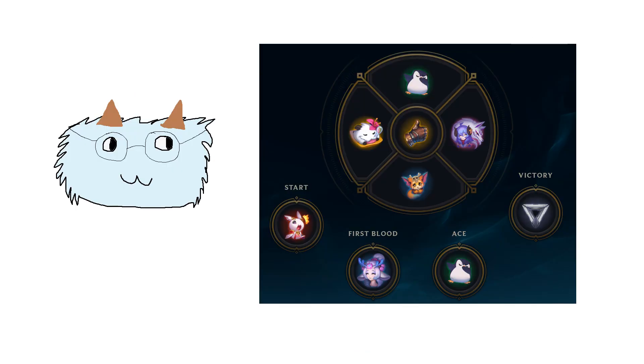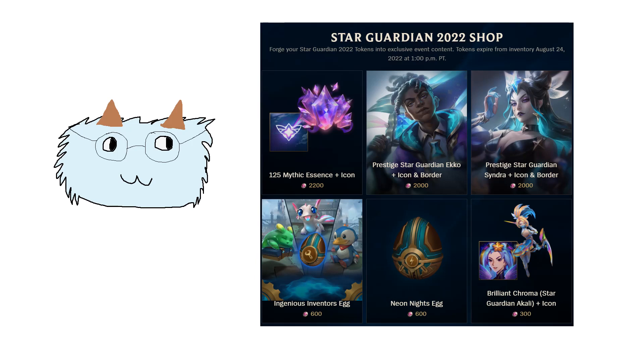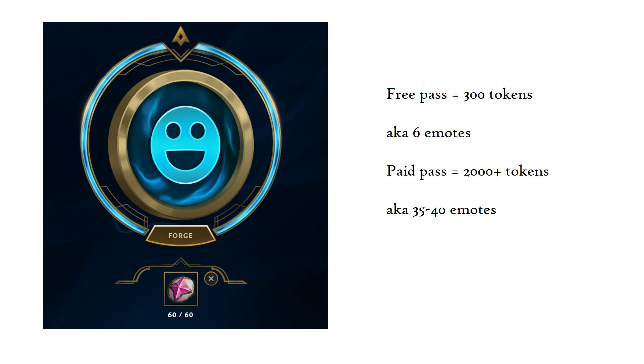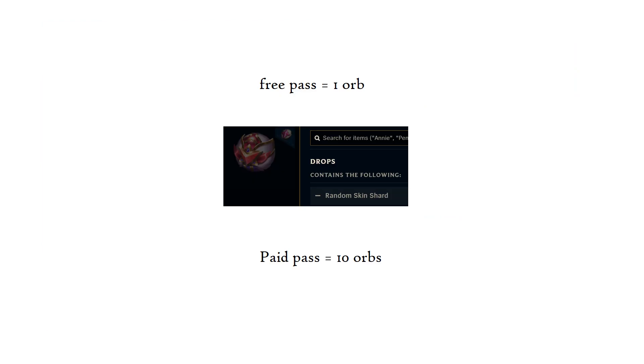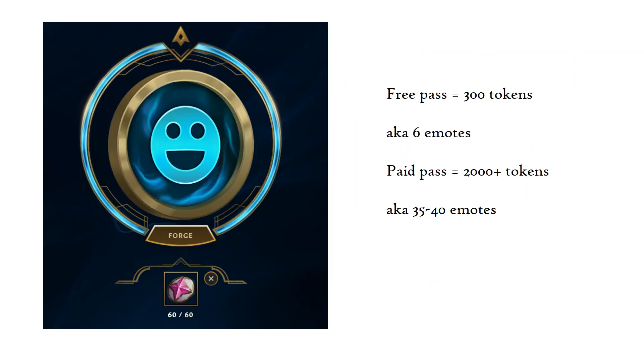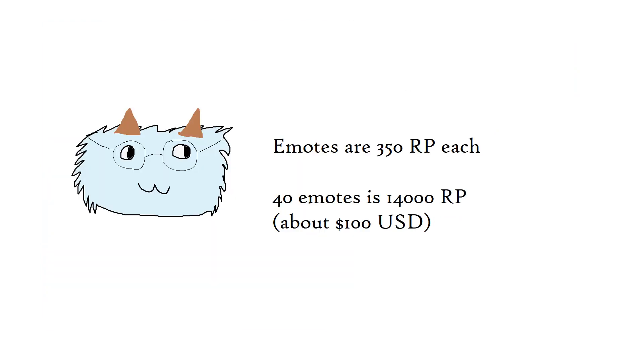The answer is emotes. Every time Riot releases an event with an event pass, one of the options is to get a random emote permanent for 60 tokens. If you're strictly free to play, that means 5 emotes with the 300 free-to-play tokens — your alternative being a singular orb for 200 tokens that gets you 1 skin shard, which is not good. If you're willing to shell out $10 for the pass, you can get 35 to 40 emotes from the mission tokens alone, which is crazy value. 40 emotes will usually run you over $100 through traditional means.